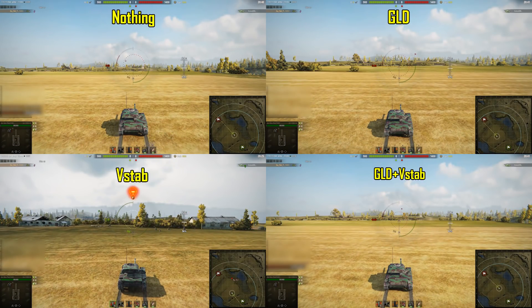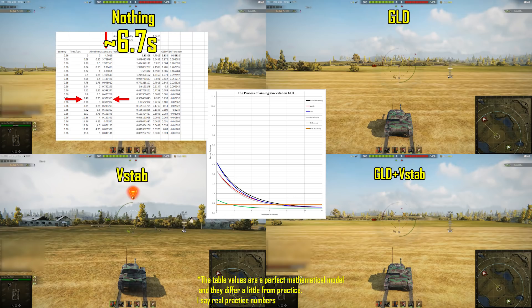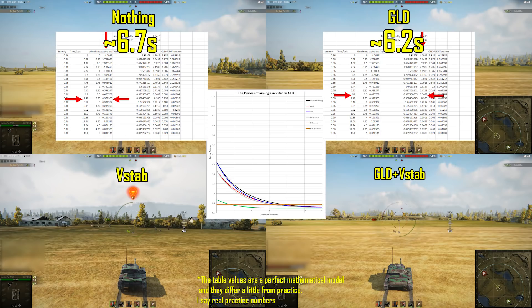The first thing we immediately see is that the aiming time without any equipment becomes around 6.7–6.8 seconds — that's a lot. With gun lane drive, the aiming time becomes around 6.2 seconds, and with vertical stabilizer around 6.3 seconds. This means vertical stabilizer actually does reduce aiming time because it reduces the dispersion values — the aiming circle you start to aim from is smaller, so you don't need to aim as long. And with both pieces of equipment, we have an aiming time of around 5.4 seconds — that's a huge buff.